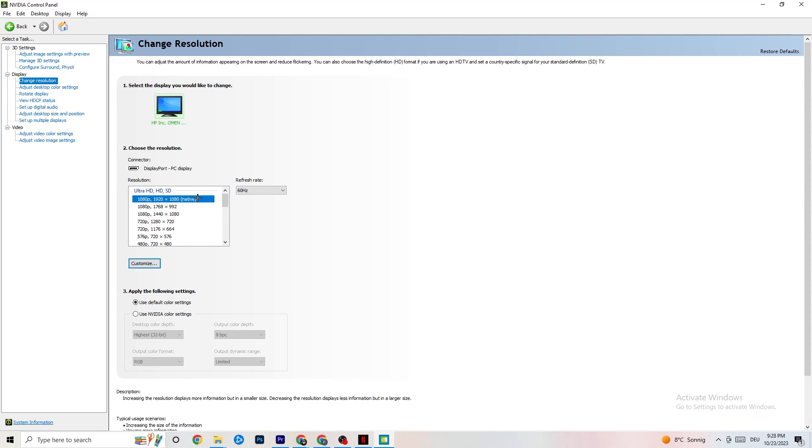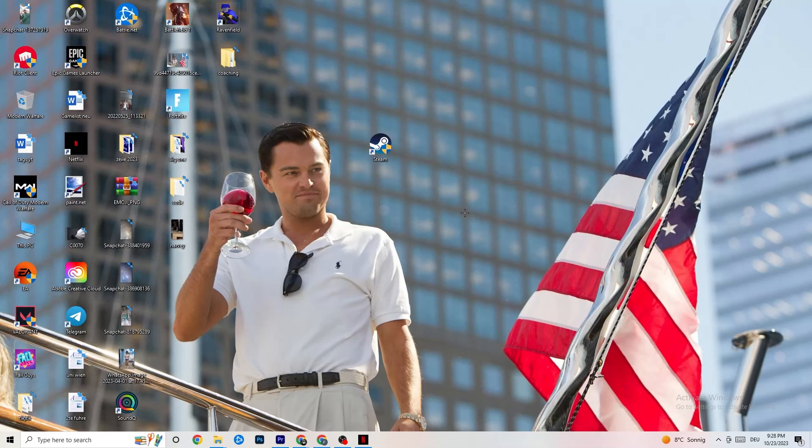Also in the NVIDIA Control Panel, go to Display, then Change Resolution. Check that your monitor is using the same resolution as your in-game resolution — for example, 1920 by 1080. Customize it so both match. That's everything! Thank you so much for watching. I hope this helped you — if you have any issues with another game, I've probably uploaded a video for that too. Leave a like, comment, or subscribe, and have a nice day!